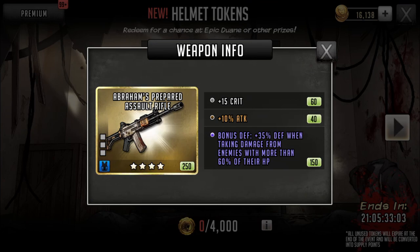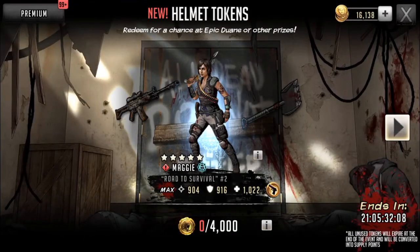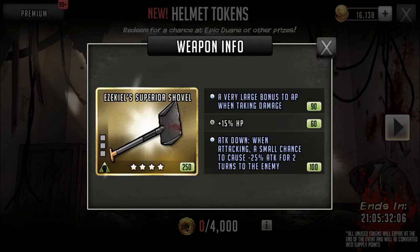Abrams' Prepared Assault Rifle actually has the second best stat for yellows — 35% defense when taking damage from enemies with more than 60% of their HP, but you can do that with armory anyway. Then we got a pretty neat 5-star: Maggie. Her leader skill gives all ranged teammates a very large bonus AP when attacking and a large XP bonus from war battles. She is 45 AP, deals 375% damage to a line of enemies, and all teammates get focused for 2 turns — very useful for bypassing shields on offense.